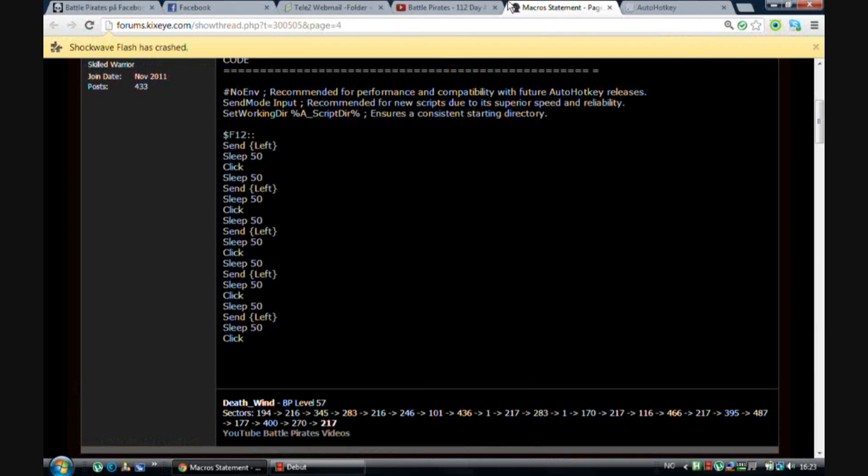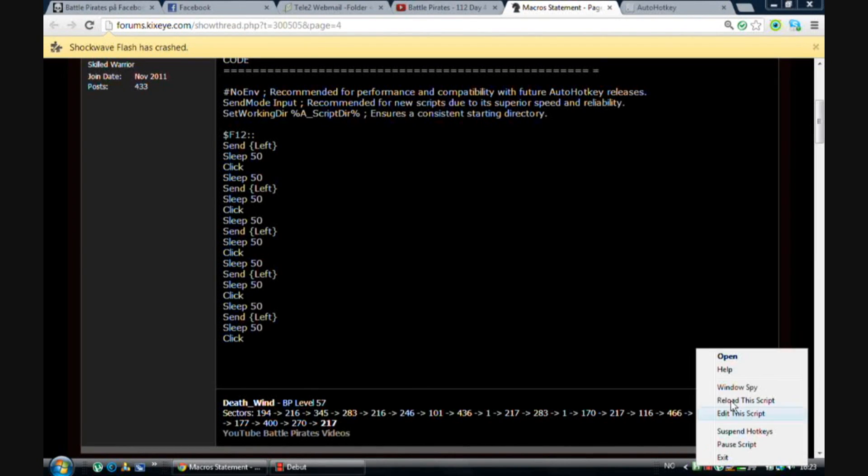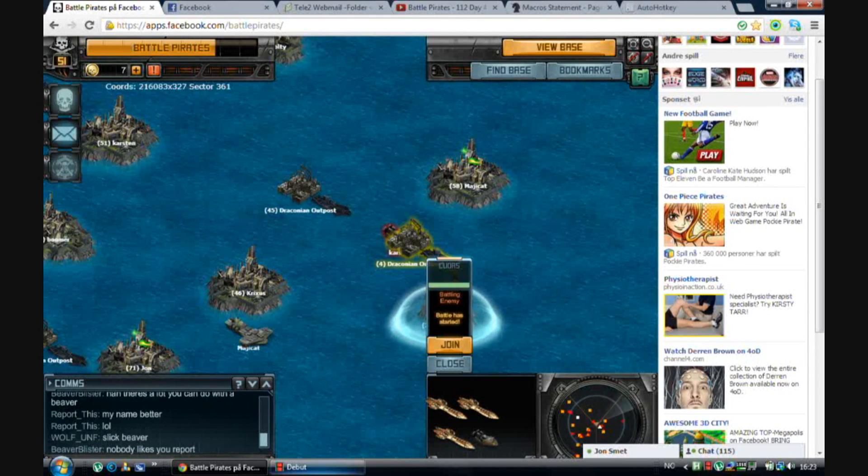Now I hope you can use AutoHotKey. Just download it, take the script, right click, edit the script, go here, push F12, and everyone can move the ships. That's it. Thanks for watching, see you later.